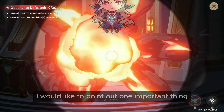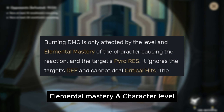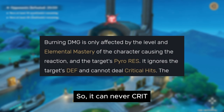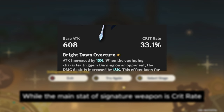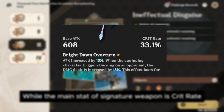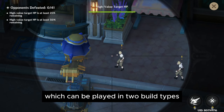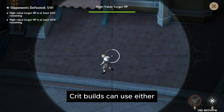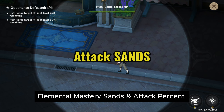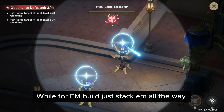One important thing to note: Burning Reaction Damage scales on Elemental Mastery and Character Level, so it can never crit. However, Emily's ascension stat is Crit Damage while the main stat of her signature weapon is Crit Rate. So Emily is actually a hybrid character which can be played in two build types: Crit Build and Elemental Mastery Build. Crit Builds can use either Elemental Mastery Sands or Attack Percent, just like Yamiko, while for EM Build just stack EM all the way.